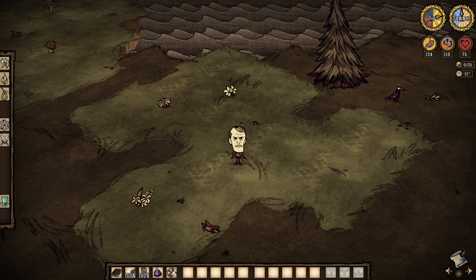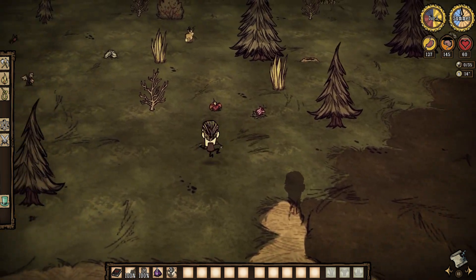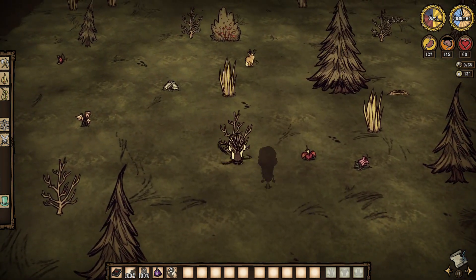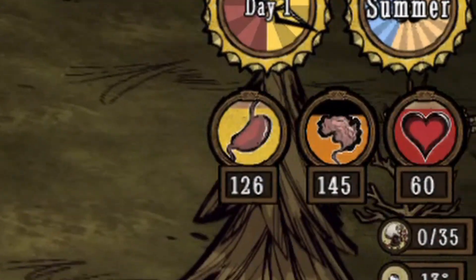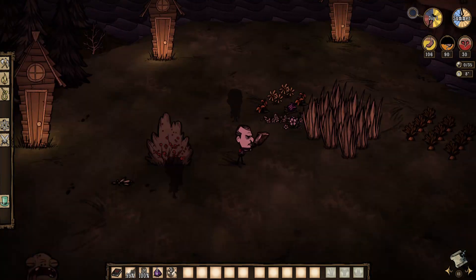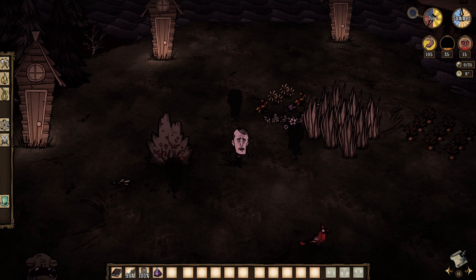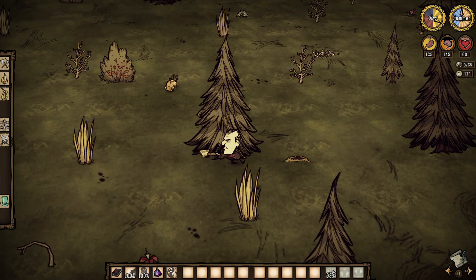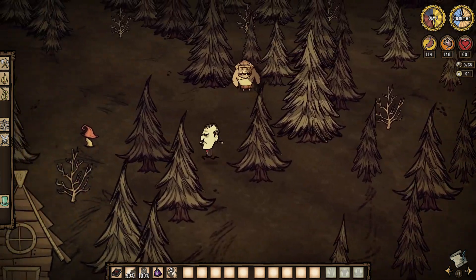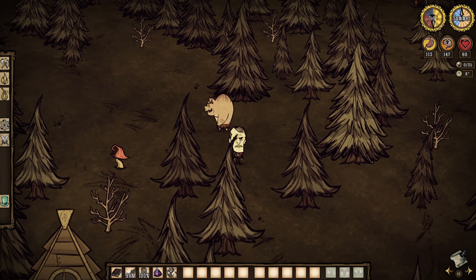Let's analyze these items one by one. The Codex Umbra is Maxwell's book. It has no durability, so it can be used as many times as you wish, with a price however. Using the book costs 15 health, 2 nightmare fuel, and takes away 55 sanity from his max cap. Because of this sanity cost, you can only use the book 3 times before you reach 35 sanity, unable to pay the price anymore. Once read, the book summons a shadow puppet, which will help with fighting, mining, and chopping trees. The puppet will live for 2.5 days, and once it dies, Maxwell regains the 55 sanity he paid.